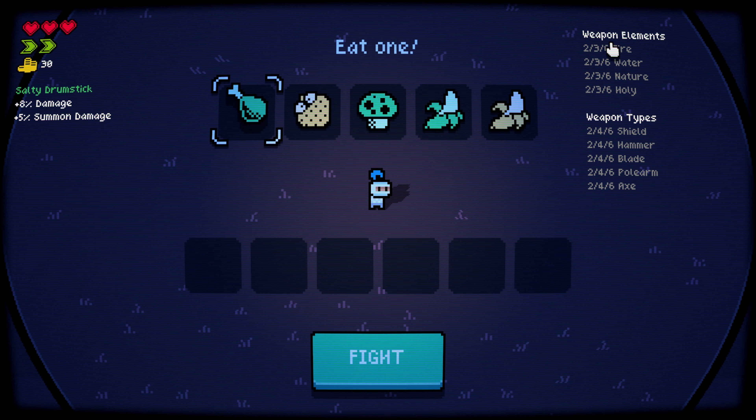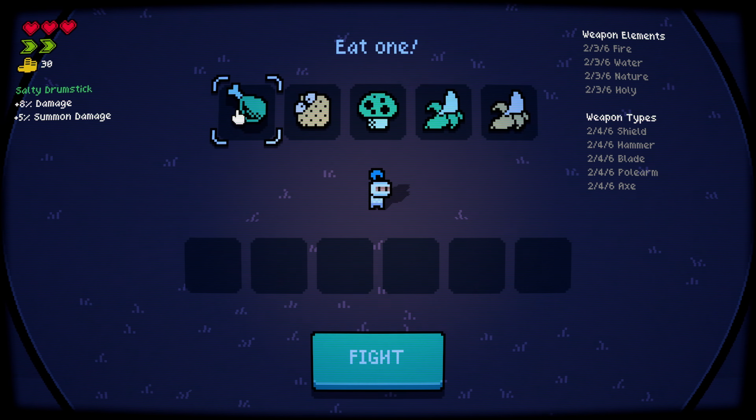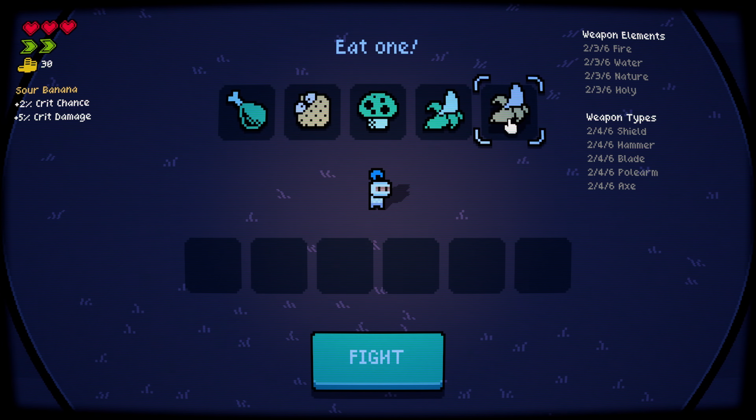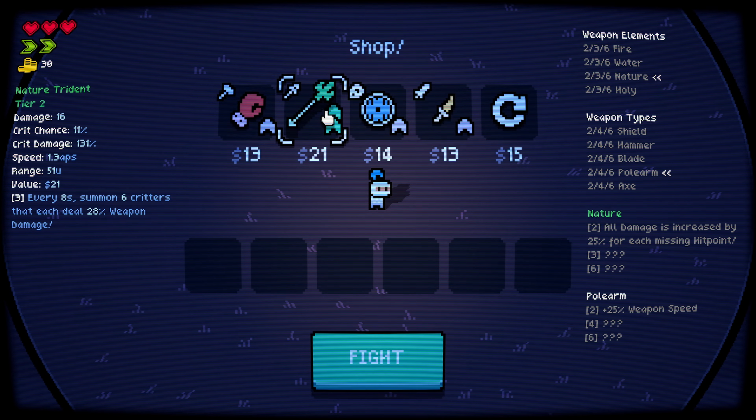This time we're gonna go for fire build. I don't know what we need for fire — maybe AOE. Let's just go with damage, weapon speed, and damage. Yeah, crit chance — let's get crit chance. Oh, there's a level 2 nature trident right here.